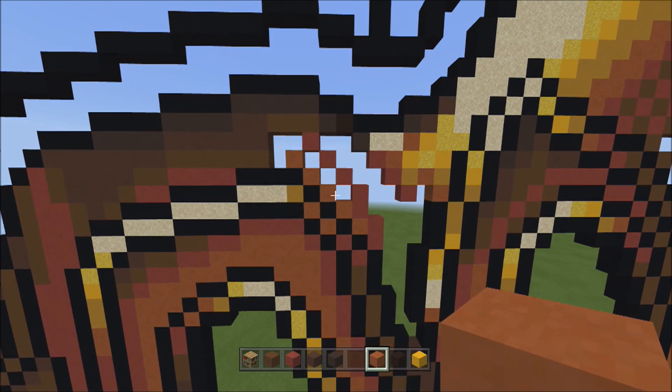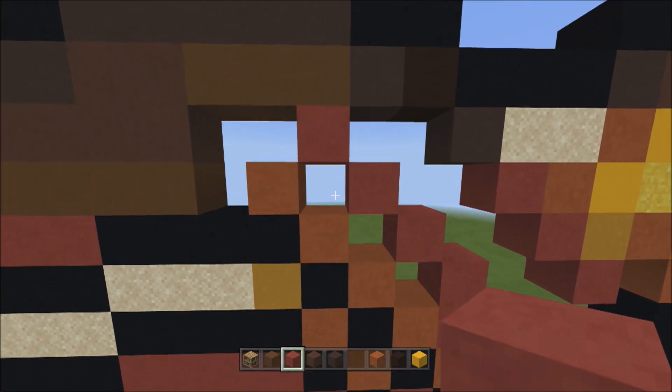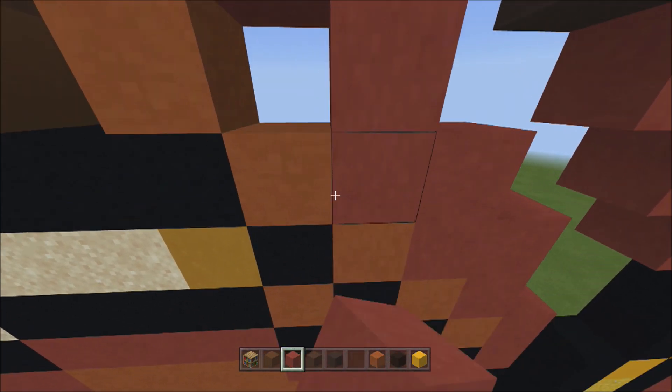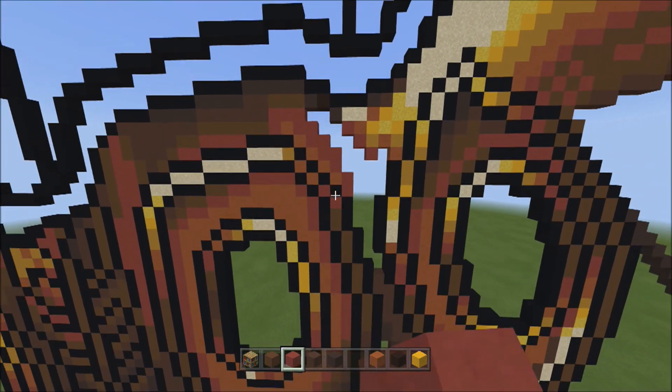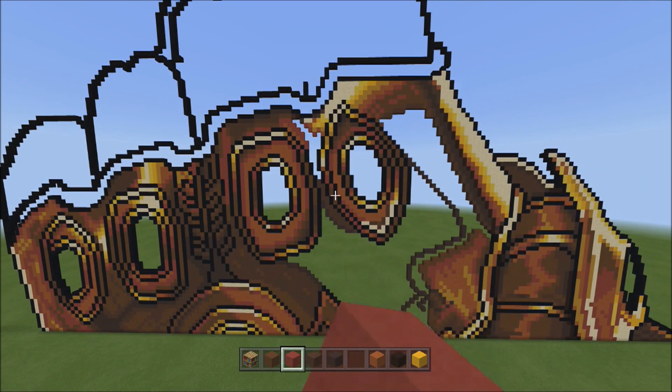Switch over to the red terracotta and fill in these four empty spaces with red terracotta. Fly back — everything should look exactly like this so far.